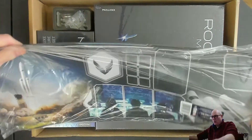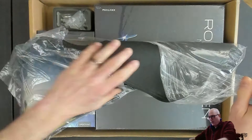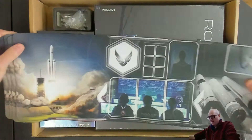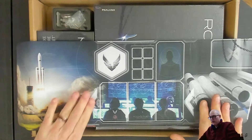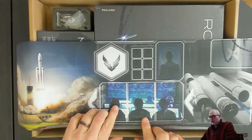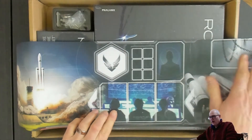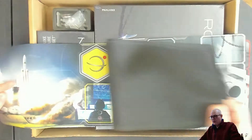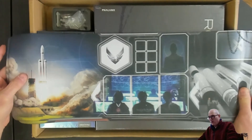First off, we have the neoprene mats. These are cool — I love neoprene mats. You know me, I love quality of life items, and this certainly is a quality of life item that comes with the game. So we have our discard areas, our holding areas, our launch area, our deck, our mission and discards. We've got places for our tokens. Super different colors — I assume they match the tokens that come in the box. Very cool!